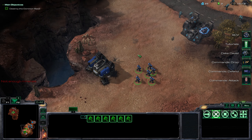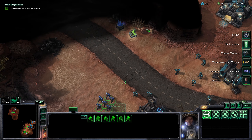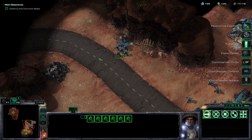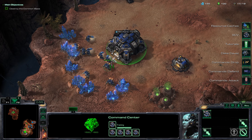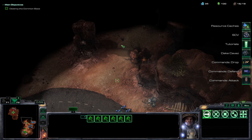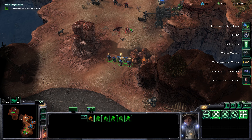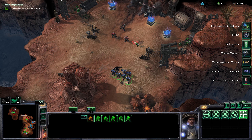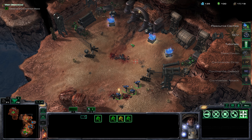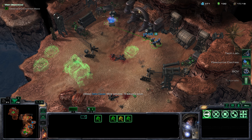I'm just gonna spawn some SCVs. He said we need to clear a mine in the north. In the meantime I'm just gonna harvest some resources. I need to build depots as well. There are some enemy marines. Those are the mines - I'm pretty sure those are the mines. We dealt with them. Mine's secured.